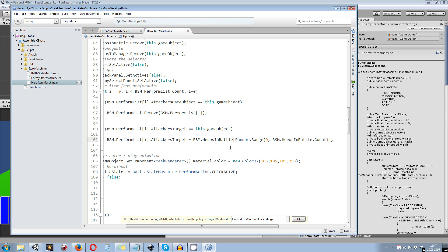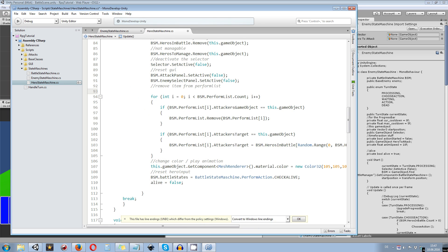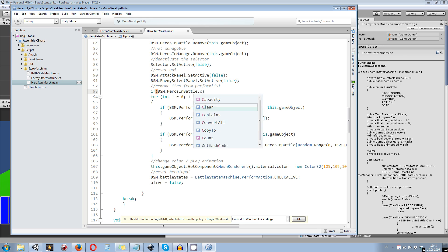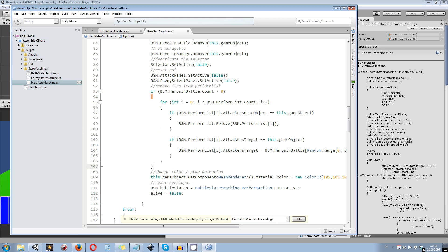This is going to create a small problem, so we need to put all of that stuff into another if statement to make sure there is anything in the perform list. We say: if bsm.heroesInBattle.Count is greater than zero, then only then do the for loop — and while we're in the for loop, check for the attacker's game object and the attacker's target.